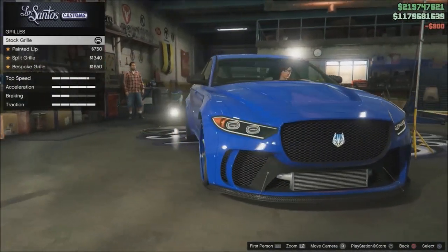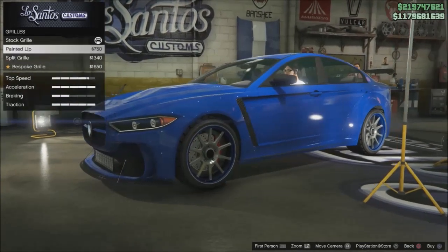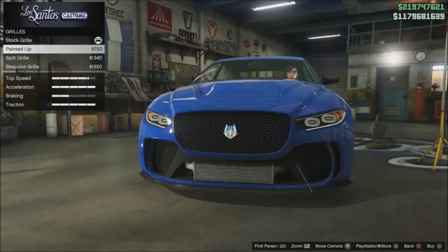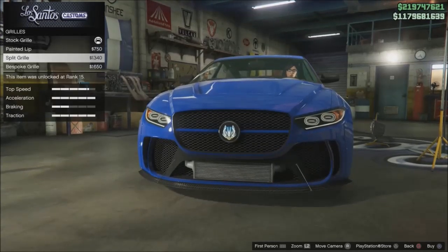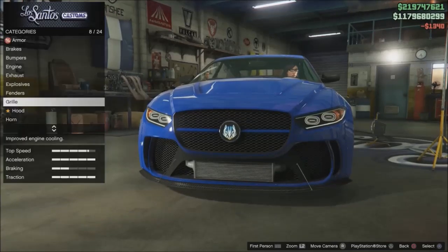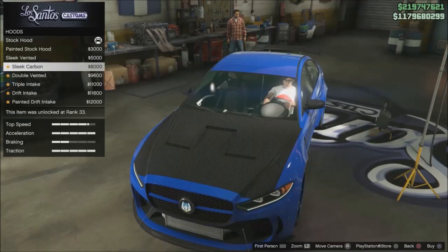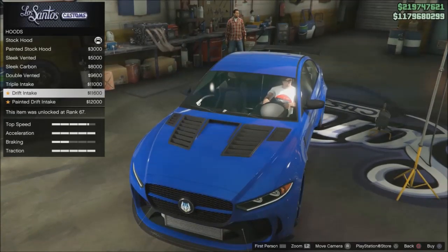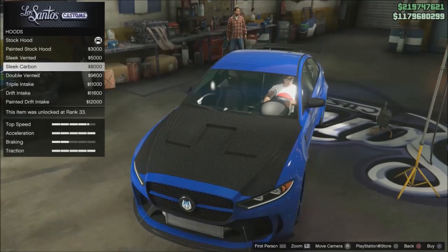I do find some good pink customizations with this. Okay, up in the front - I like that one better. Okay, the hood. We got a carbon option here. Not much going on. I'll go with the carbon.